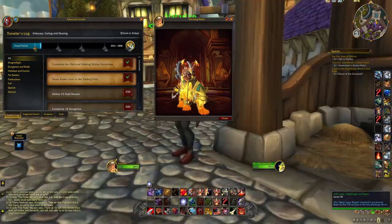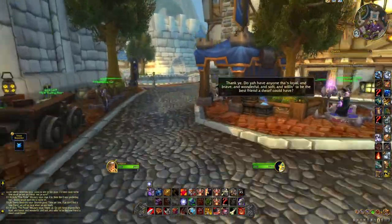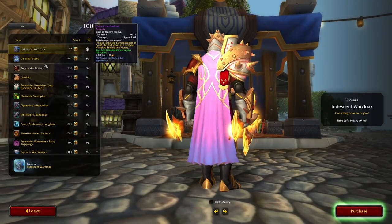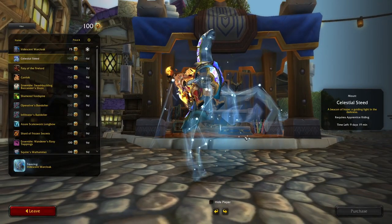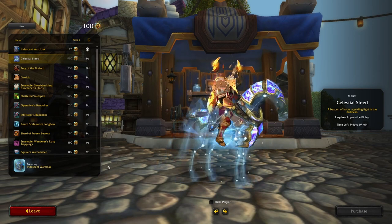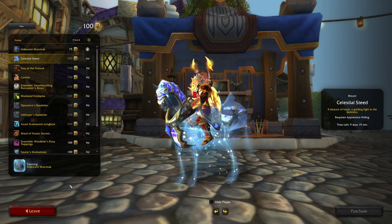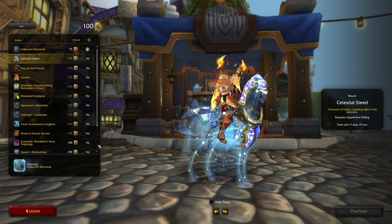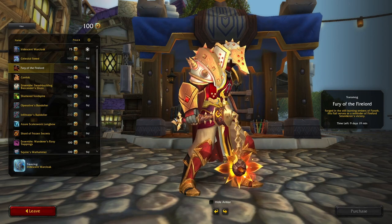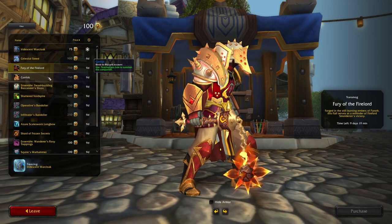That is basically how the system works, so let's move on and have a look at the rewards available for purchase in the first month of the Trading Post. First up is another mount — the Stormmount Celestial Steed. It costs 900 Tender, so almost all of the monthly available Tender for this one. Secondly, we have the Fury of the Firelord, which is a transmoggable one-handed mace. It looks amazing — it's a flaming flail.